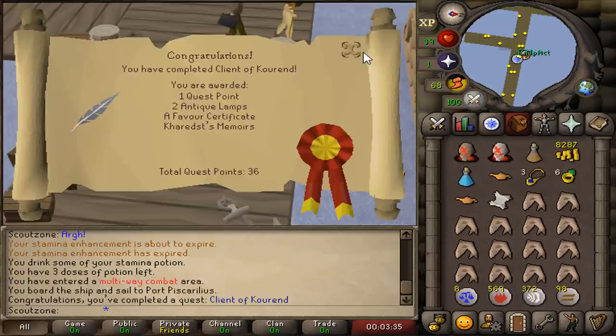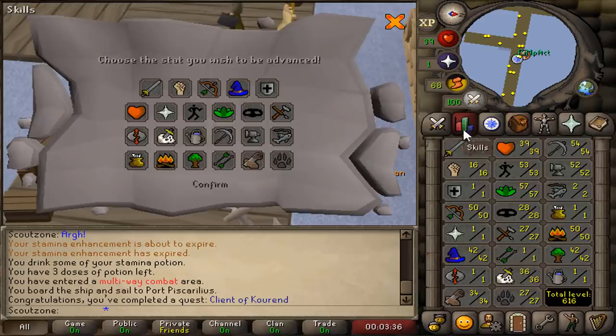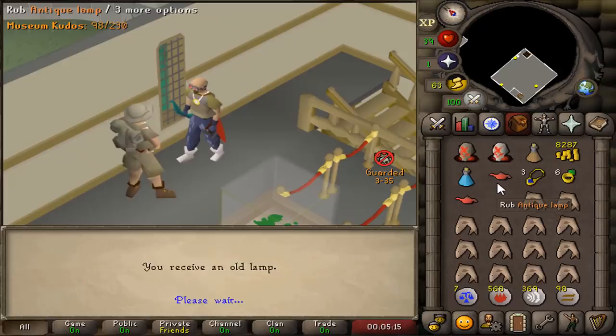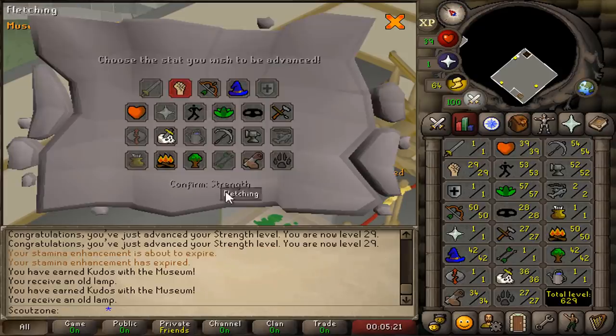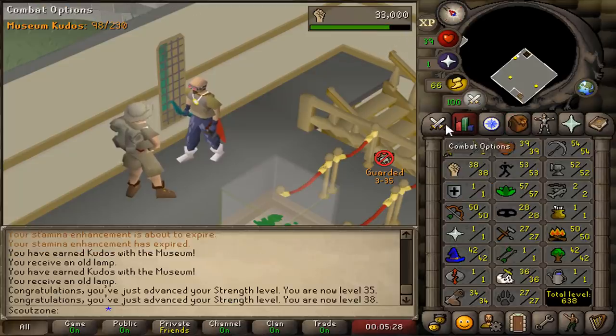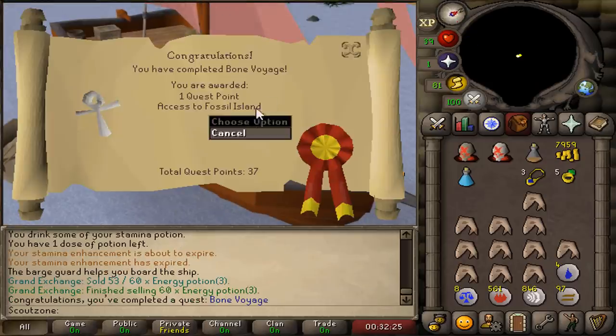X Marks the Spot completed. Client of Kourend completed — we're going to put the XP on Strength. Imagine getting 78 strength on this account, which we can. We can collect two more lamps from the Varrock Museum on Strength. 35 strength, 38 strength. Oh my god, it's so quick. Bone Voyage completed — we can access Fossil Island now.